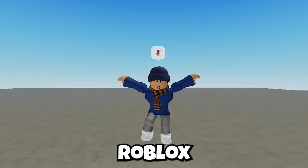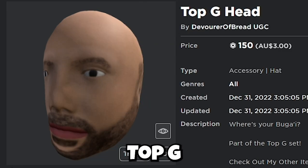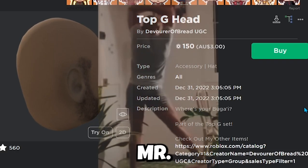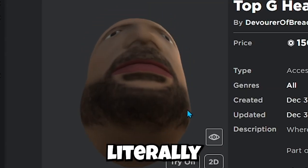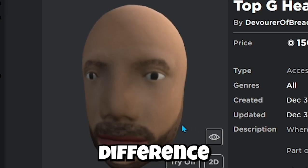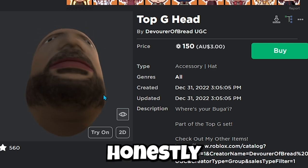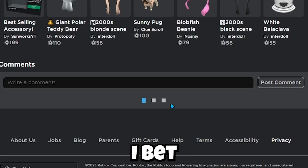Hey guys and welcome to Roblox UGC Review. First up we have the Top G Head — yes, we have the man himself, Mr. Andrew Tate, on Roblox. I literally cannot tell the difference between this thing and Andrew Tate's head himself. This is honestly one of the best hats I've ever seen on Roblox.